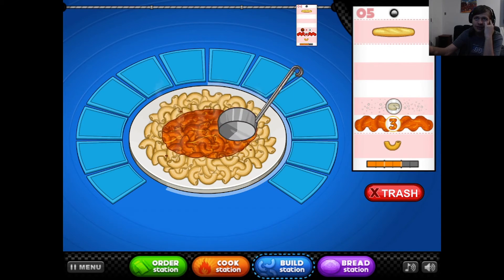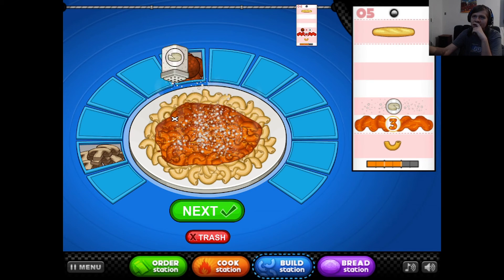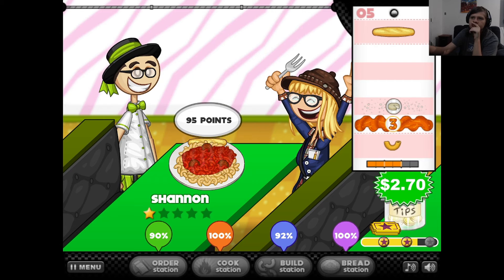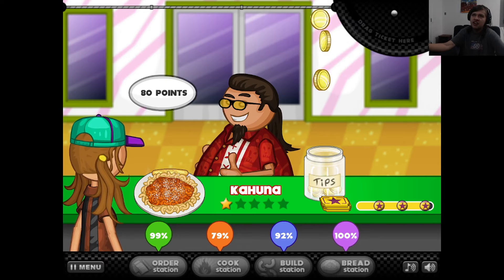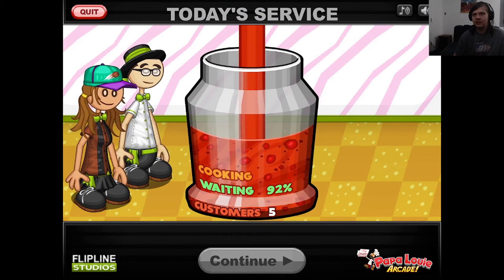And you just want Parmesan cheese. That's done - Shannon. Cook the bread. You got a bit of Willis dancing, whether it's going to be cut out or not I don't know. Good enough - good enough for Kahuna, I don't care. Listen, if I mess up a closer's order it was on purpose, because I hate them.